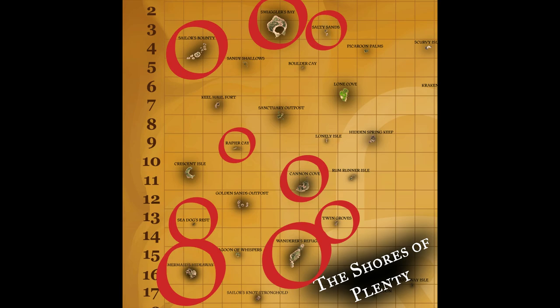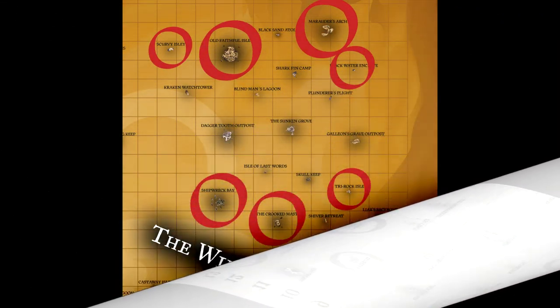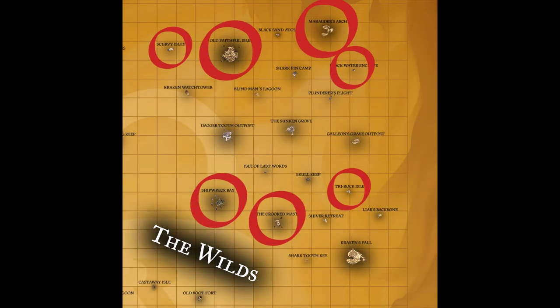Looking at the shores of plenty, chickies can be found on Cannon Cove, Mermaid Hideaway, Rapier Cay, Sailor's Bounty, Salty Sands, Seadog's Rest, Smuggler's Bay, Twinsgrove, and Wanderer's Refuge. And lastly, looking at the wilds, ye can hunt chickens at Blackwater Enclave, Marauder's Arch, Old Faithful Isle, Scarvy Isle, Shipwreck Bay, The Crooked Masts, and Tri-Rock Isle.